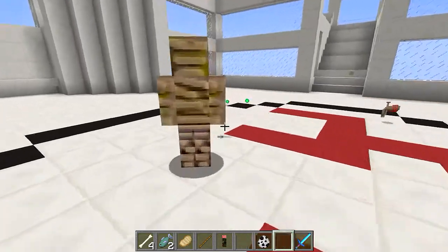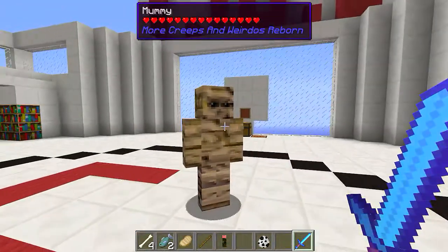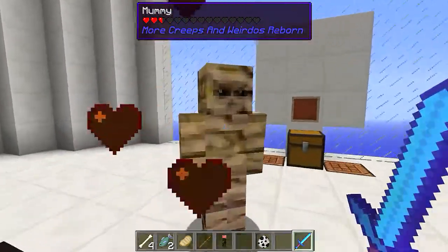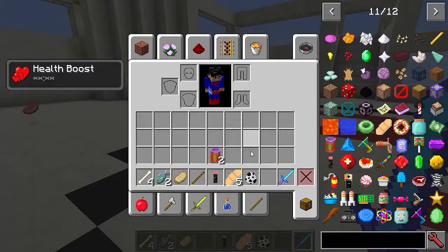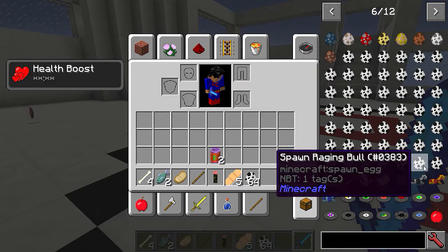Let's have a look at the mummy. I imagine this one could be found in a desert near your pyramids. The mummy dropped some band-aids, some plasters - that's not bad!